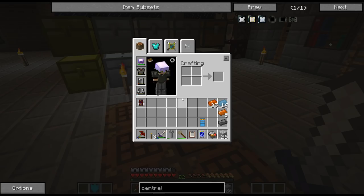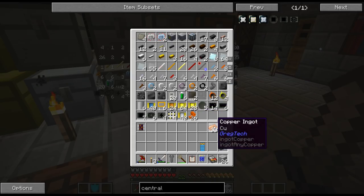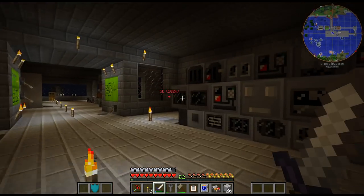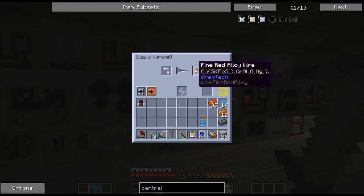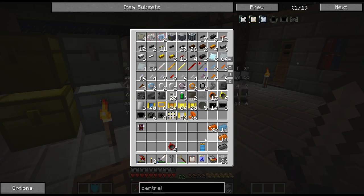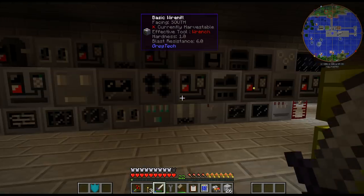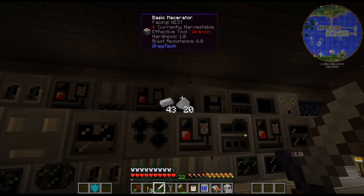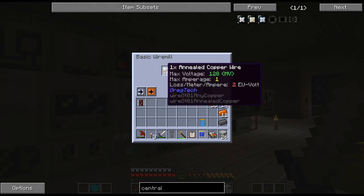So what did I need? Fine annealed copper wire. It doesn't look like I have any annealed copper on me - oh, I have some right here. I don't remember why I made that but it goes in there. I've been kind of putting the components in here - this is usually my like set-aside chest but I've kind of started using it for components.